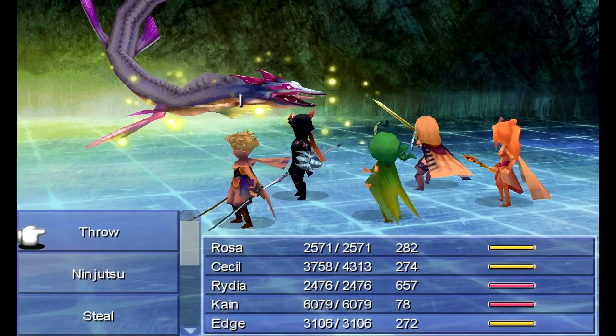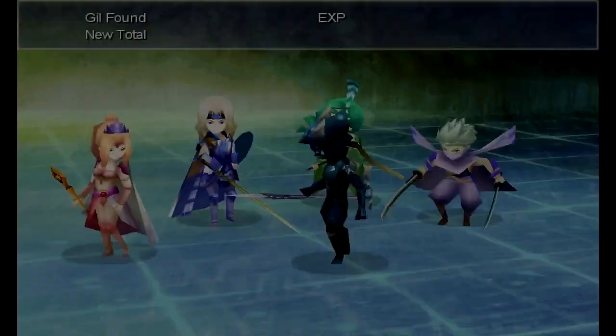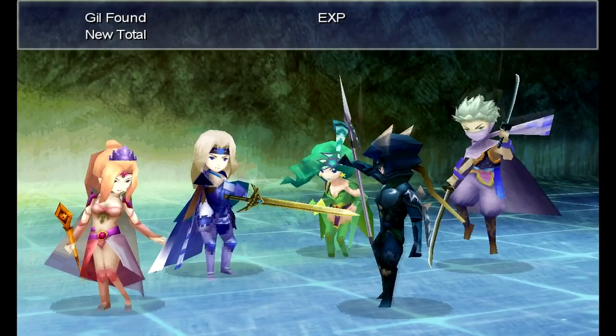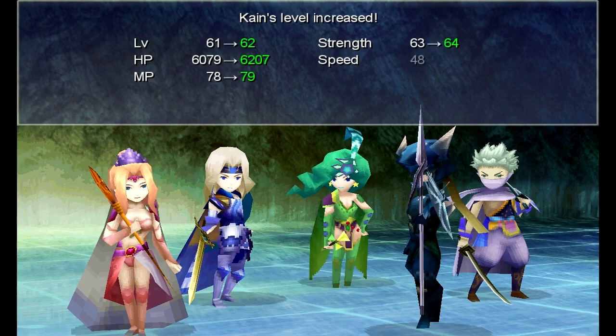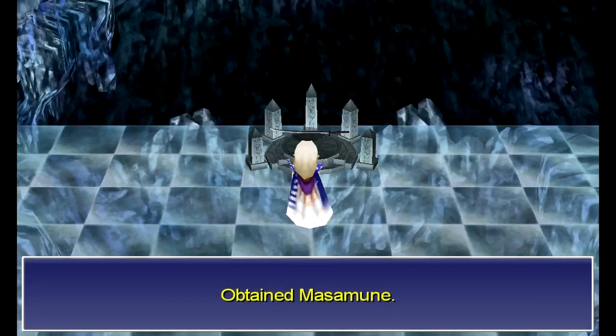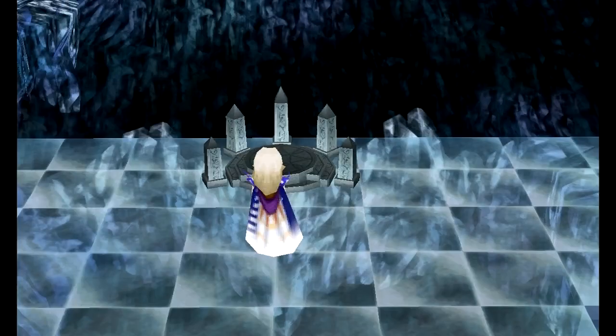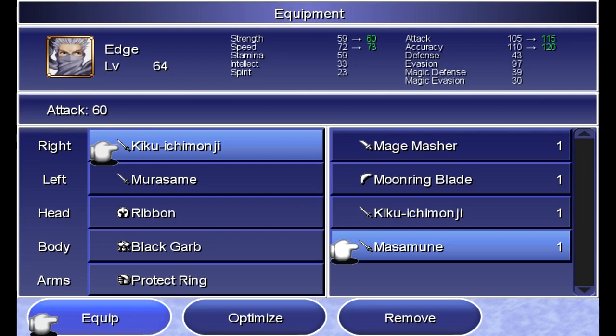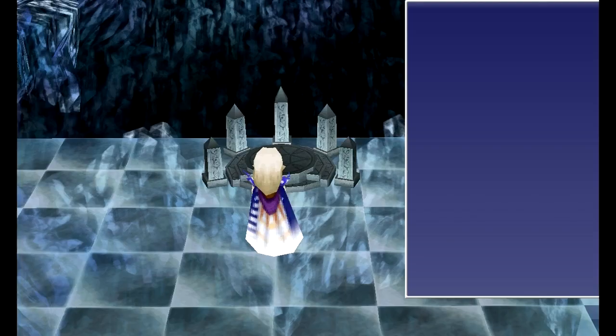We get the ultimate weapon in the game for Edge. Put that with the Murasame and he's all set. The Masamune — not bad, not nearly on the level of Cain or Cecil, but doing pretty good. Will we reach the core of the moon to stop Zemus in time? Find out next time on Let's Play Final Fantasy 4! This is H.C. Bailey, signing off. Have a good day!